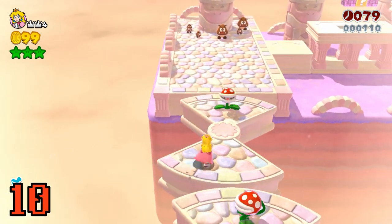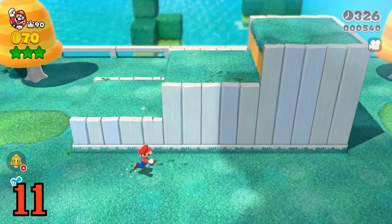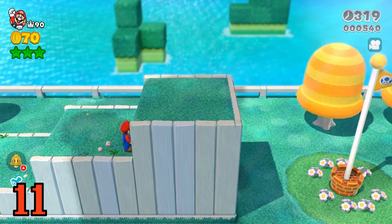Let go of the run button when doing tricky jumps so you don't slide. Side flips are kind of hard in a pinch, so the best way to make a high jump quickly is a grand pound jump.